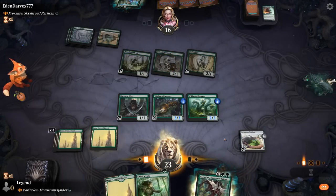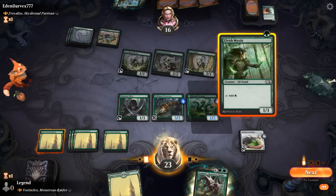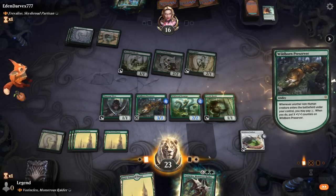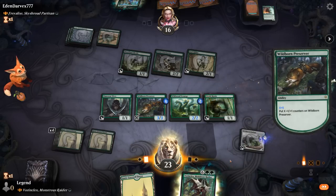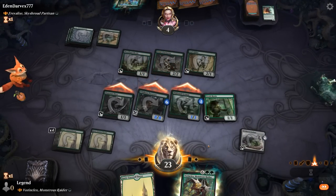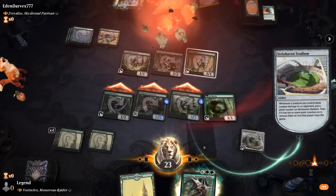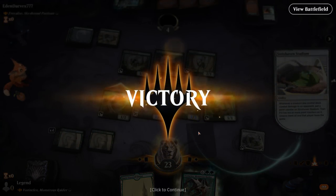Can't replay Vorinclex but we can add a ton of counters to the Preserver — X equals five. Then the elf can attack, and we should still win the game as three creatures connect, getting three more counters on the Stadium to reach ten. Our opponent is also down to four life. Still fun to see an alternate win condition here in Historic Brawl.